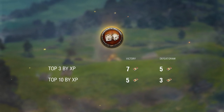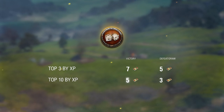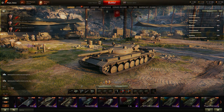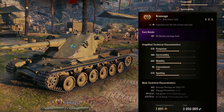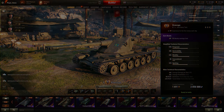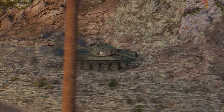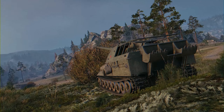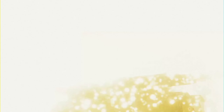The following rules will apply to random battles: players in the top three on the winning team by experience earned receive seven bonds; players in the top ten earn five bonds; players on the losing team will get five and three bonds respectively. Every Tier X vehicle can earn up to 50 bonds each week, and the current number of earned bonds can be seen in the tank carousel above each vehicle. The new system provides a clear understanding of how to earn bonds with your Tier X vehicles, while not affecting other game modes and vehicles of other tiers. Players who intentionally earn bonds will appreciate the efficiency of the new system.